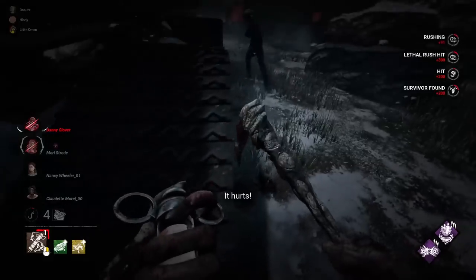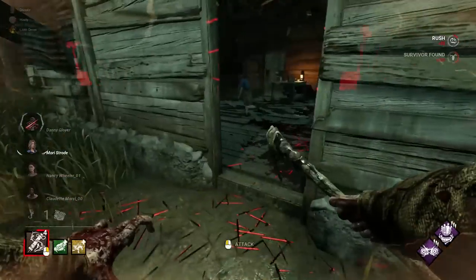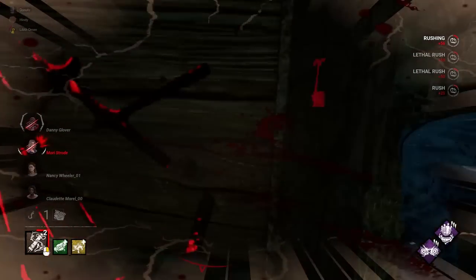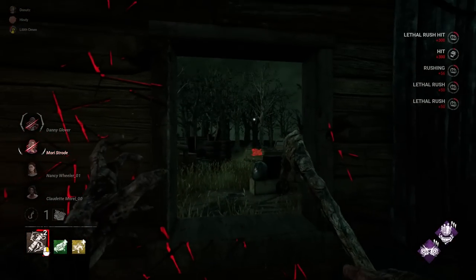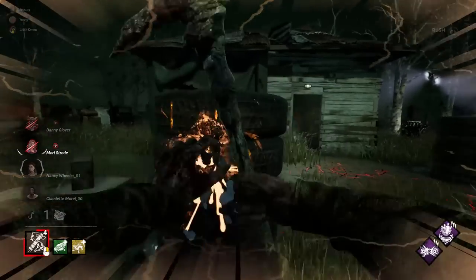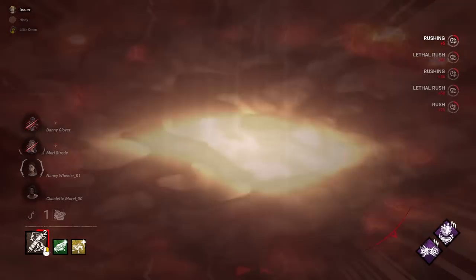Firstly, it's a pretty unknown fact - it's the Flashlight Rush Cancel. A lot of people know about the Legion tech at this point, but many people don't know the same thing applies to Blight. After you've been blinded during a rush, swing, and you'll immediately pull yourself out of the rush animation and be able to move around again like normal. This is really helpful versus Flashbang squads to get a gnarly down or even a grab in some situations.